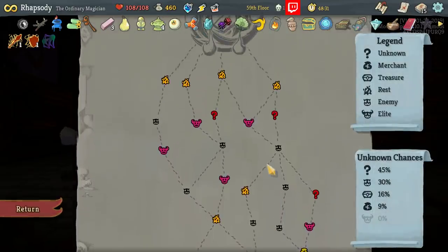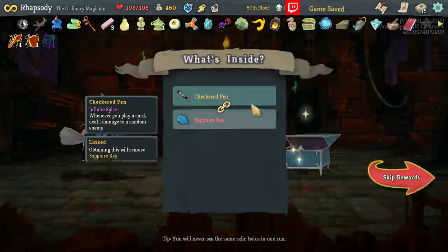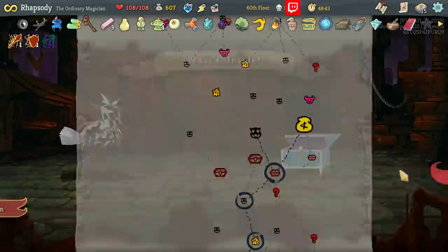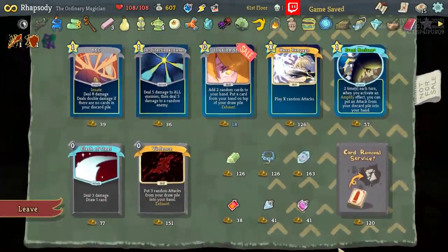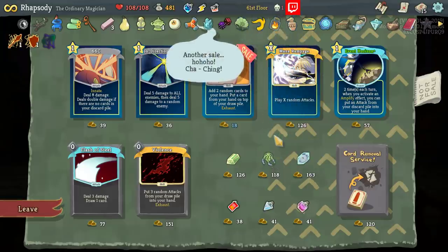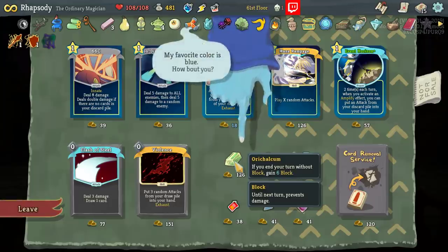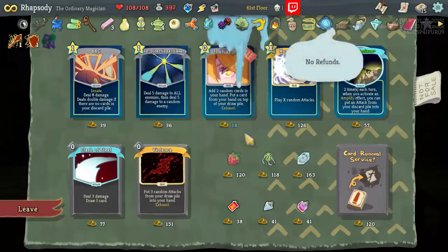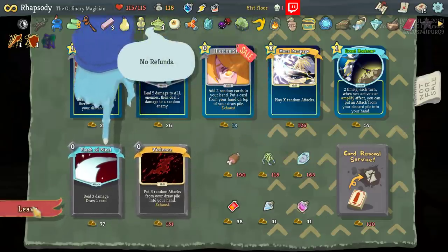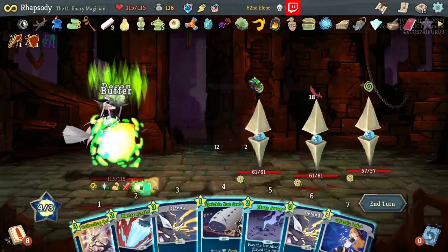I love that I can kind of just autopilot a lot of these battles. I don't really want to go to this combat — I want to go to a shop instead. Check-It Pen: when we play a card, deal one damage to a random enemy — and that's also another quest for us. Juzoo Brains: normal enemy encounters no longer encountered in question mark rooms — really great pickup for us. None of the rest of these relics are actually particularly great though. Free block at the end of a turn could be interesting.